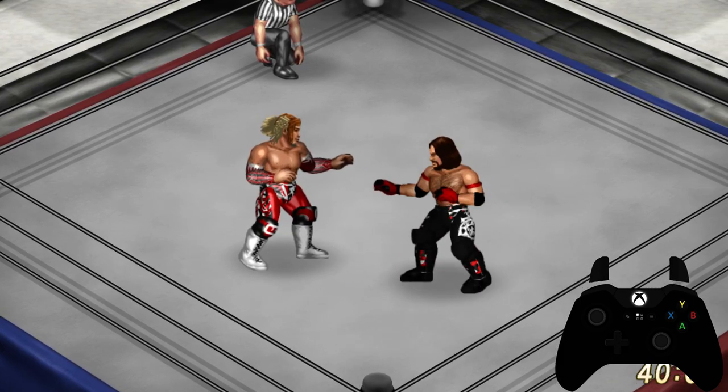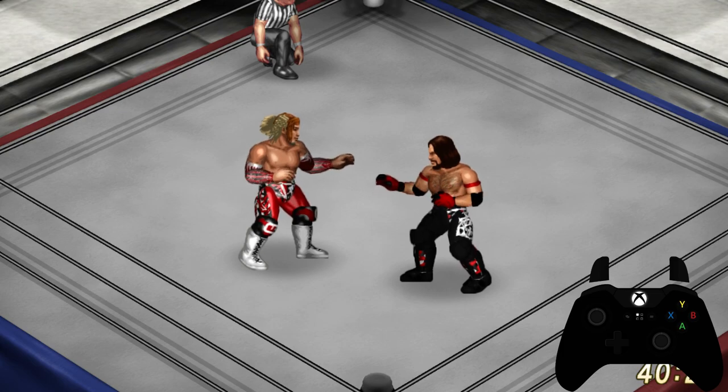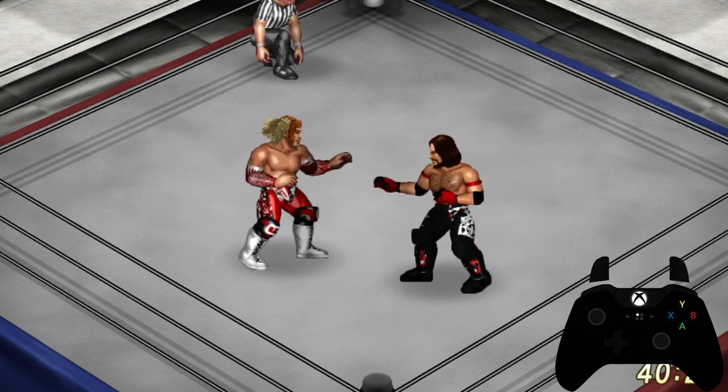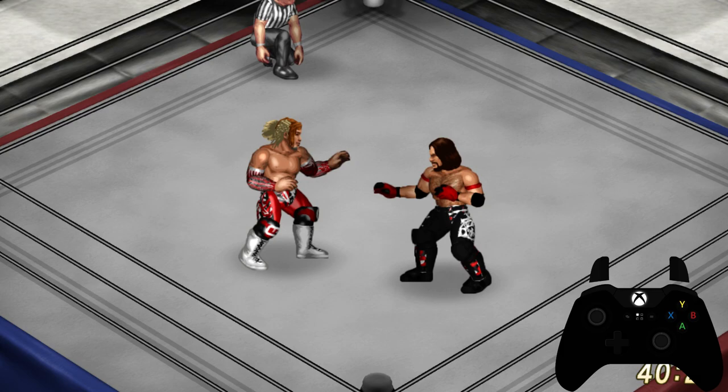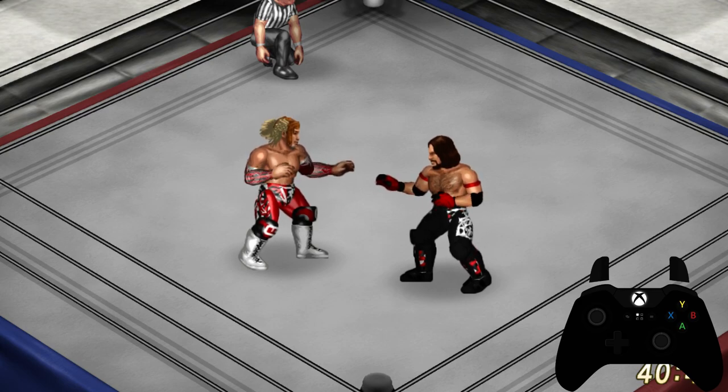The second way to do a rear grapple while getting your opponent into a dazed state is to simply do a move and then pick them up so that they are dazed, giving you enough time to circle around and perform your rear grapple move. You usually have the most time after completing a heavy grapple move, so I'm going to show you a heavy grapple move, then pick them up to perform a rear grapple.